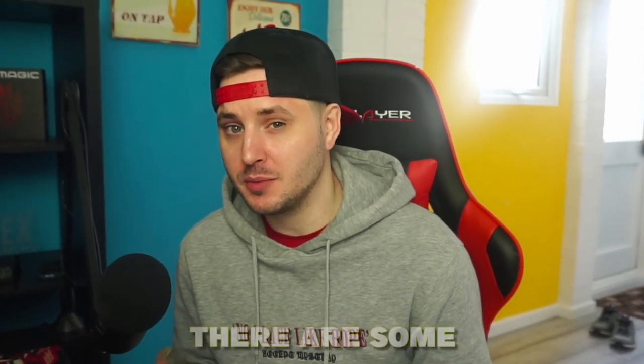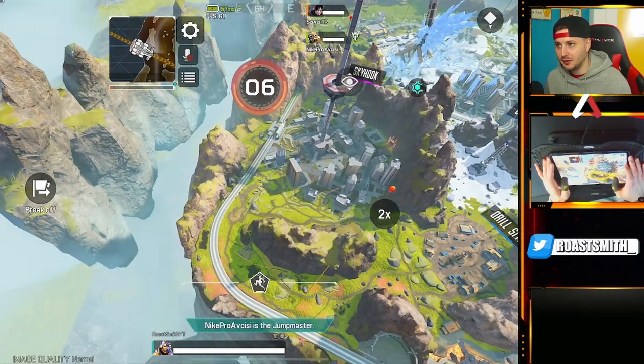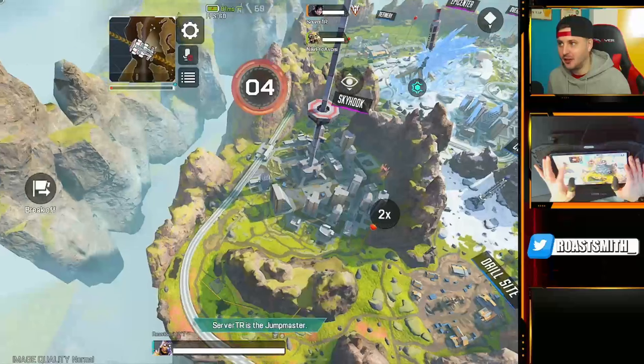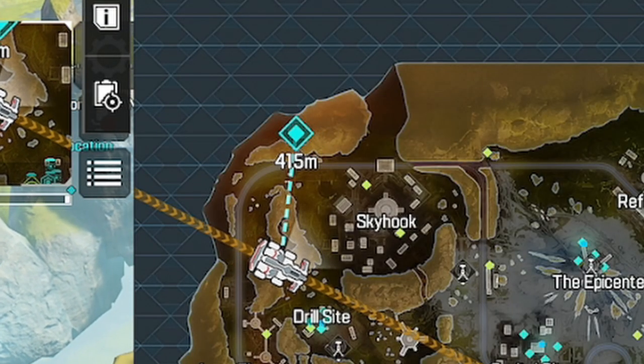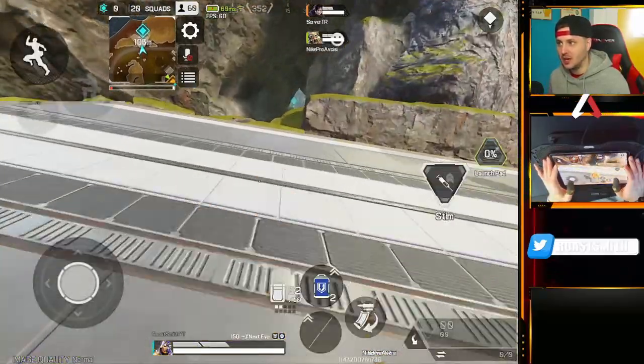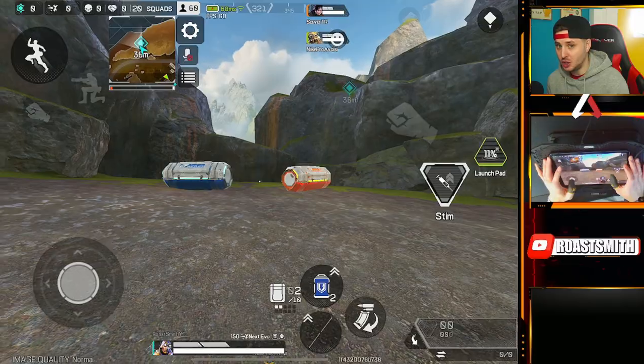Did you know that in World's Edge there are some super secret landing spots that can help you get the best loot starting off every single game? Let me show you the first one. Right here on the map, you will find a little opening in the side of the cliff. At the back of this, towards the ledge, there are some loot crates that always have at least one purple Evo armor and sometimes even two or three.